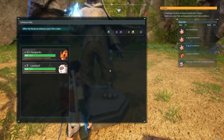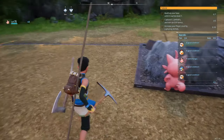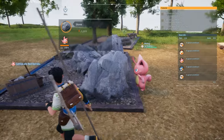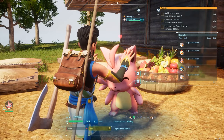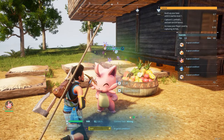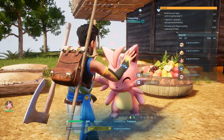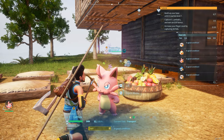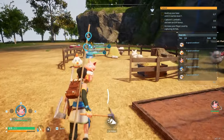You can also upgrade your pals using souls gathered in the world. What truly sets Palworld apart is the bond that you the player can form with your pals. These adorable creatures aren't just tools for your base or battle companions, they're your friends. From petting them, feeding them, taking care of their sanity and cuddling up by the fire, the level of detail in their animations and behaviors is simply astonishing. You'll find yourself completely stunned by the level of detail these lovable creatures have.